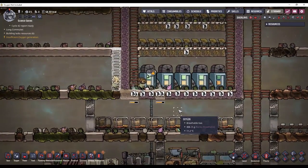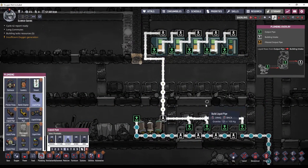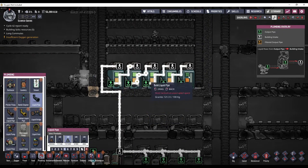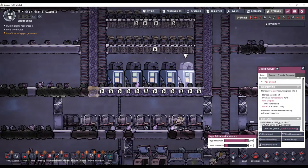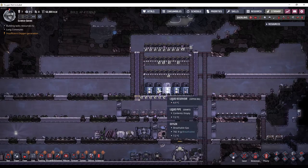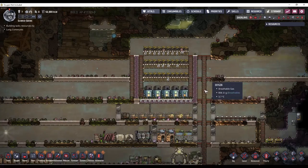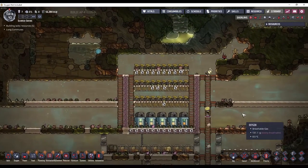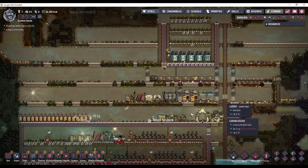It looks like they're just about to finish down here now. We can take a look at the plumbing overlay. That polluted water is going to bypass the sieve because this pipe is now full, and it's going to fill up these reservoirs. This one has almost 50 kilograms of polluted water in it now. They can hold 5 tons each, so this is 25 tons worth of polluted water I can store before having to reset the system. These deodorizers are working now, just because there's some polluted oxygen floating around somewhere. They'll be making oxygen for this general area for now.